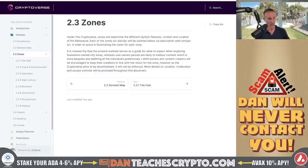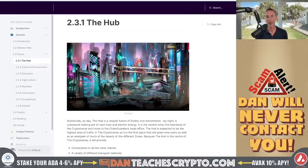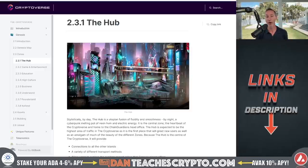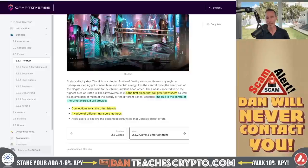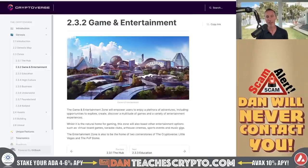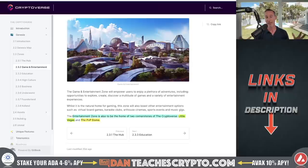Let's talk about the zones and break all eight areas down. The first one is the hub — it's the first place new users come into, it's the center of the Cryptoverse, and it's the connection to all the other islands. This is also where you get transportation methods. And that's an interesting part: unlike other games, you can't just instantly teleport — you have to actually transport yourself. That plays into not just the avatars but the NFTs you use for transportation: the taxis, the airplanes, the cars, the vehicles, and things like that.